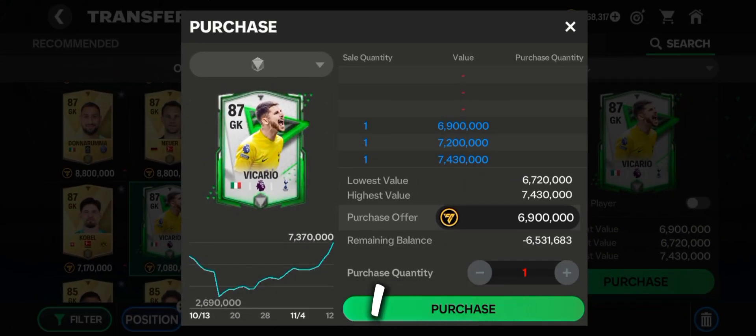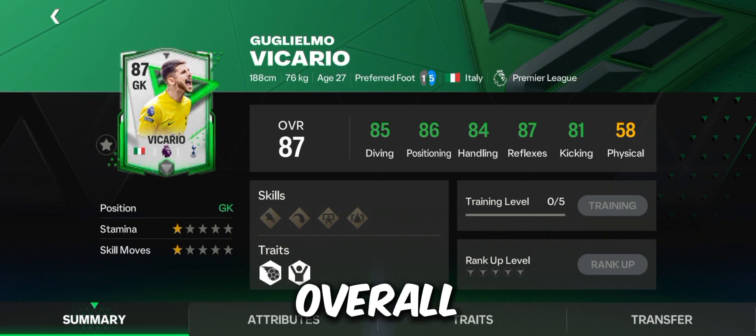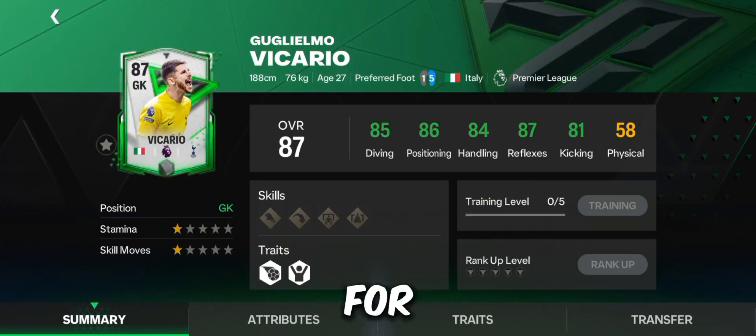For the third goalkeeper I will suggest Vicario. He is a great goalkeeper with an 87 overall and his stats are insane. So get him in your team for him to make insane saves for you.